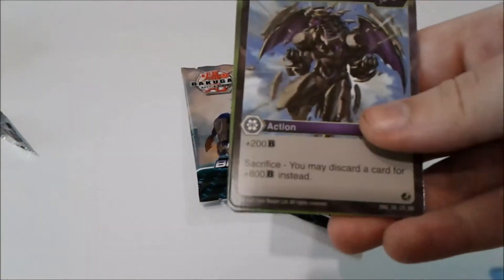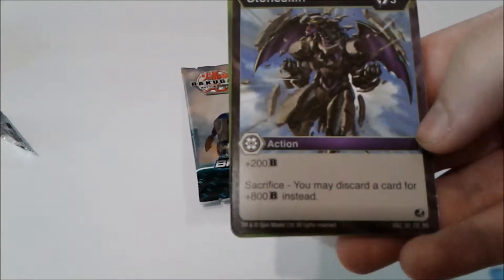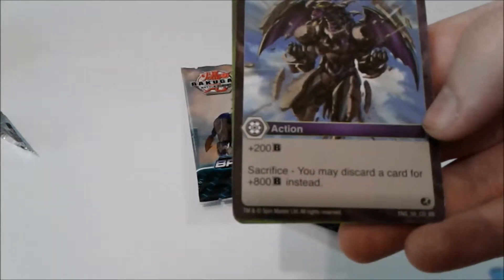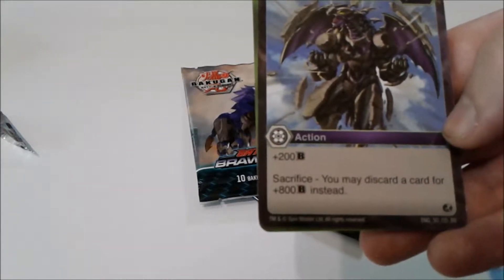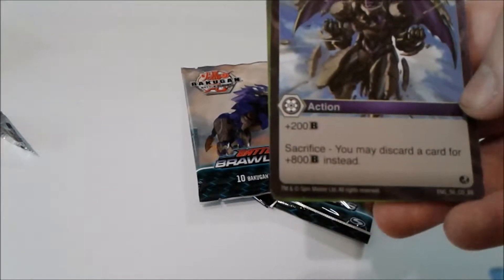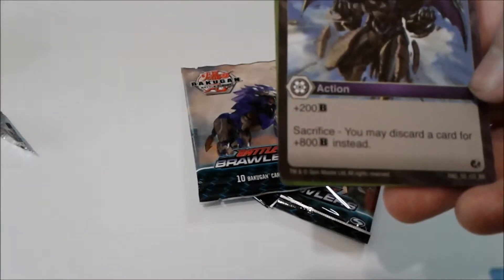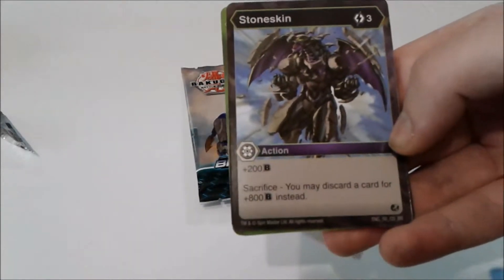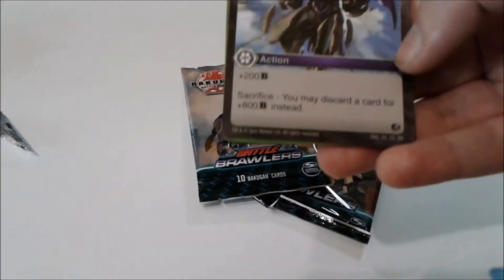Next we have Stone Skin. That's actually one of the better cards. For three energy you get plus 200 B power, but if you discard a card — which it lets you discard a card — you get plus 800 instead. And some cards activate just by being discarded.